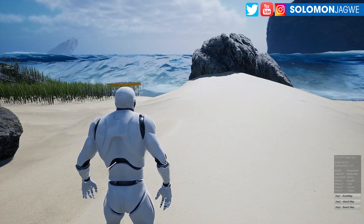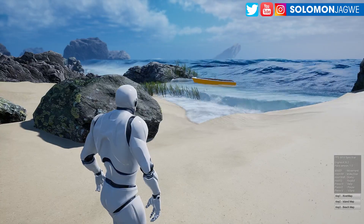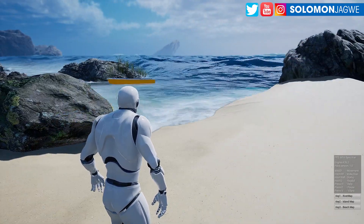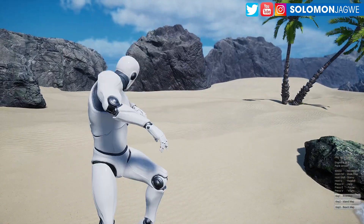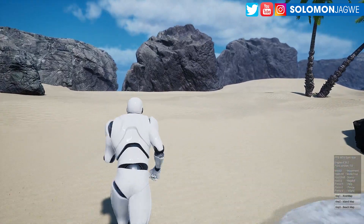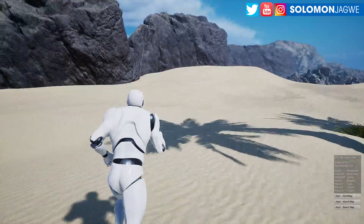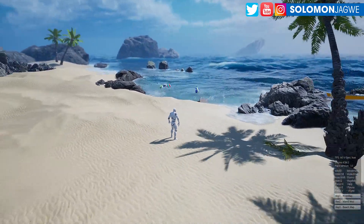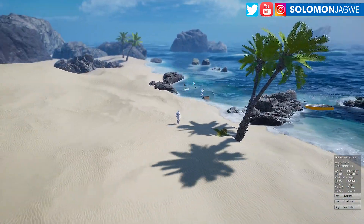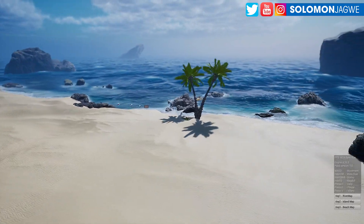So we have the island map, the beach map, and now we get to see the water rolling in on the beach. Let me go over here so we can look around, see it from a distance. And then if I use the mouse wheel I can zoom out and see the distance — that's amazing.